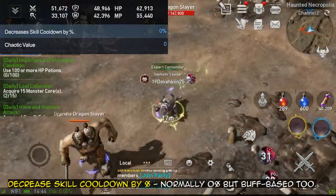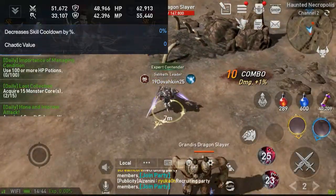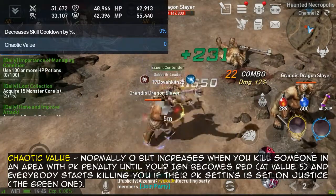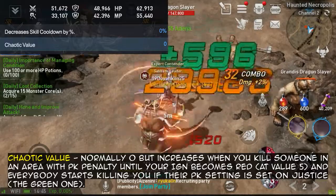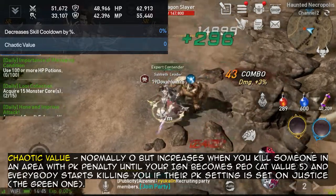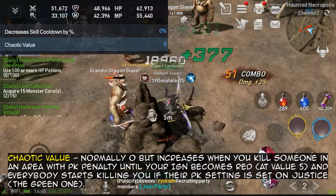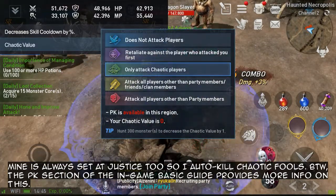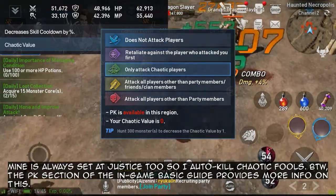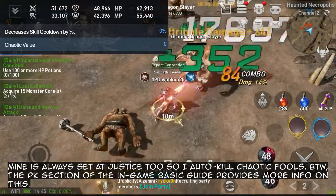Decrease skill cooldown by percent — normally 0%, but buff-based too. And finally, chaotic value — normally 0, but increases when you kill someone in an area with PK penalty, until your in-game name becomes red at value 5, and everybody starts killing you if their PK setting is set on Justice, or the green one. Mine is always set at Justice 2, so I auto-kill chaotic fools. The PK section of the in-game basic guide provides more info on this.